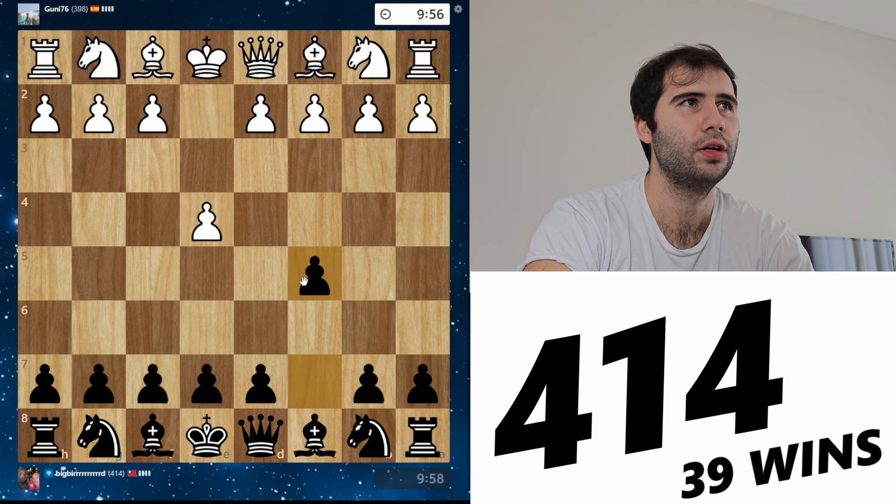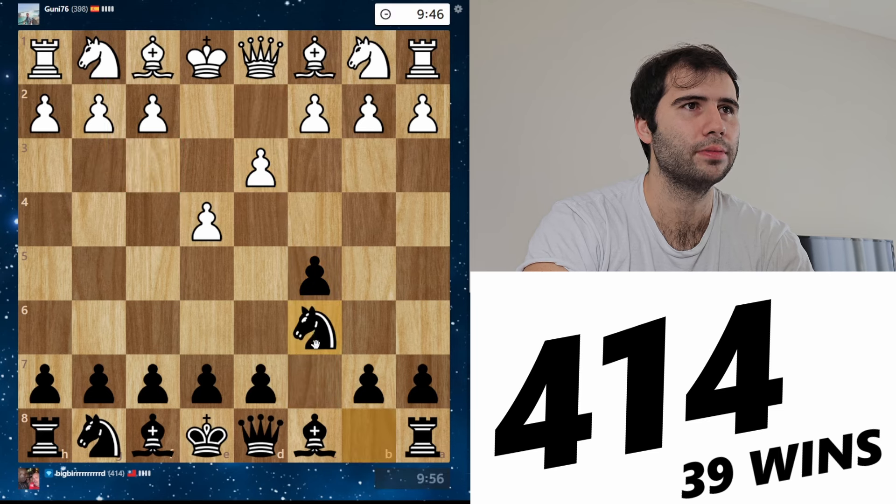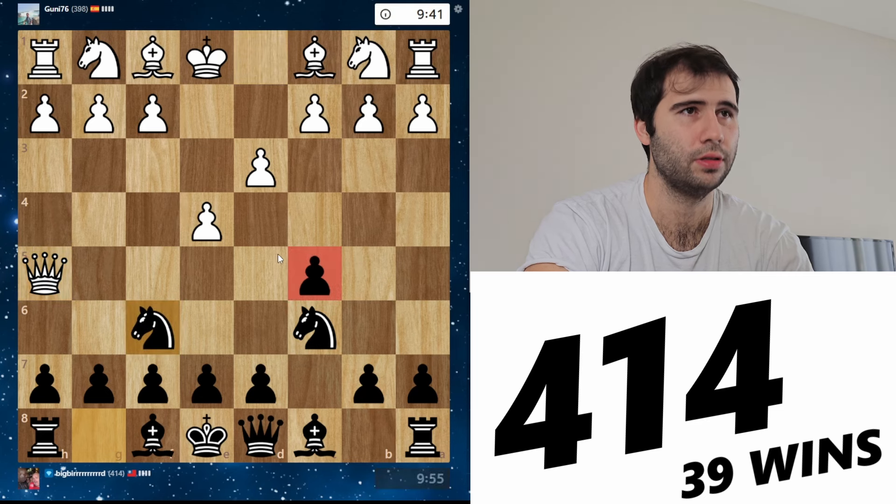E4, c5 — we have a Sicilian. I have yet to see an open Sicilian. Are we going to see it now? D3, no — no open Sicilian. Queen h5, knight f6. He's going to take this pawn — he thinks he won a pawn. He did actually win a pawn, but I'm going to play e5 and d5 with fantastic compensation.